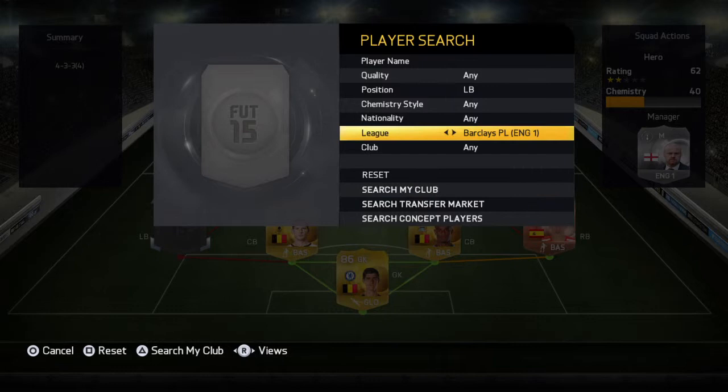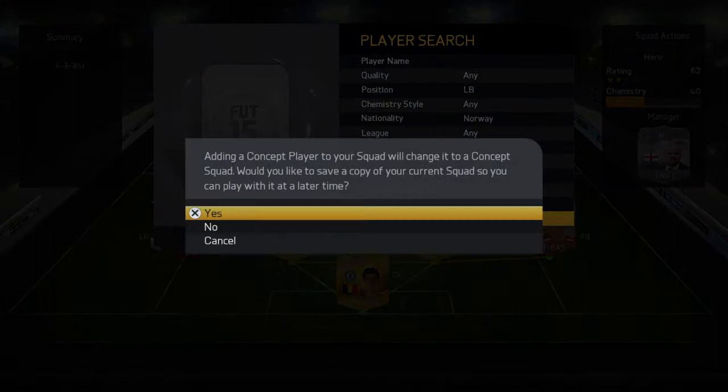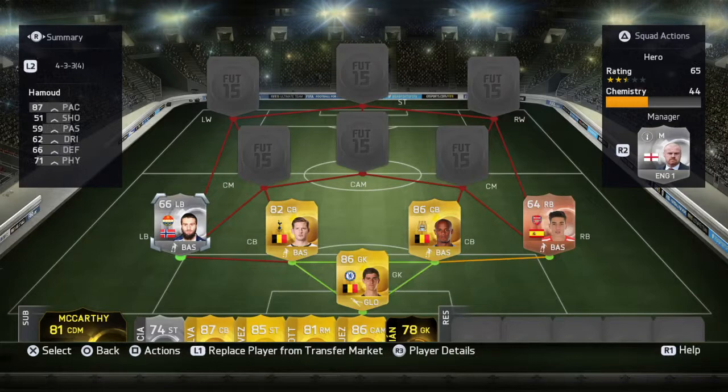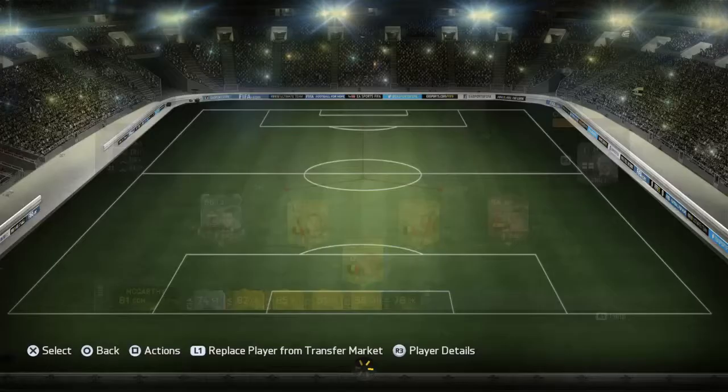In left back we go with — not BPL — we go with Norway. An interesting country. We're going to go with a beast left back that some of you might not know. This guy's actually got really nice stats for an attacking left back, high work rate. The only thing that lets him down is defending and dribbling — he's mainly the weak link of this team in my opinion.